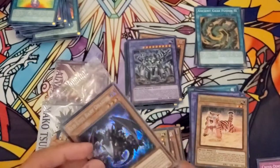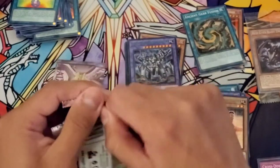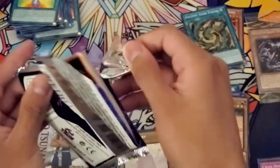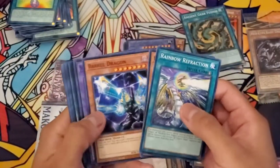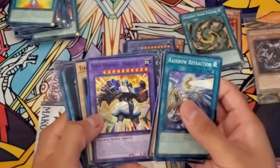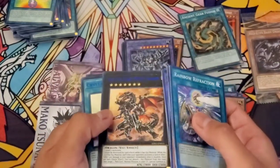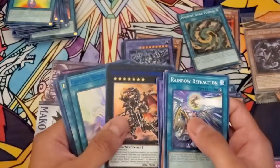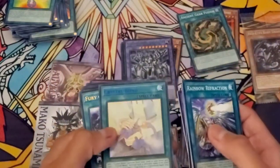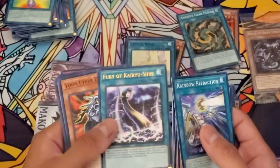It looks like we have another Cyber Toon Dragon. So if we're going by the same pattern, it might be the same characters we got before — who knows. Rainbow Refraction, Dragon, Barrel Dragon, Super Vehicroid — the better Fusion Monster. Toon Alligator. We got Darkness in a blue — Blue shows a lot better than the purple did on the Xyz Monster. I gotta say I like this one a little bit more. Crystal Bond in blue — so now we got a green and blue. If we can pull a purple one, we'll have a playset of different colors.